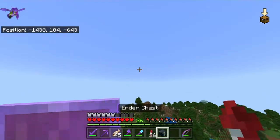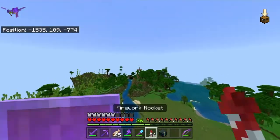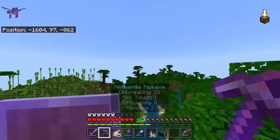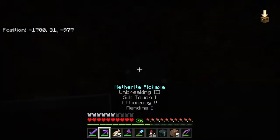I wanted to go to some new chunks that I know are new. We're in the jungle. I was hoping that maybe we'd be able to get some of the Deep Slate and the new Deep Slate Ores — Copper. Just gotta listen for some lava. I know you're not supposed to do this in Minecraft, but...